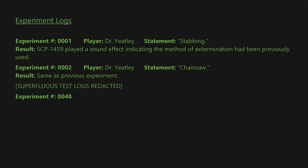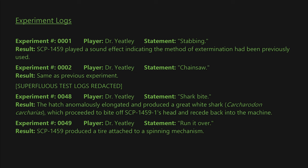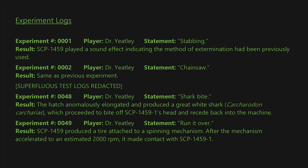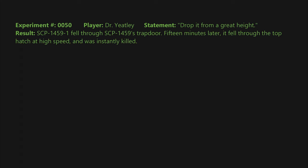Experiment 0048: Player — Dr. Yachtley. Statement: shark bite. Result: the hatch anomalously elongated and produced a great white shark, Carcharodon carcharias, which proceeded to bite off SCP-1459-1's head and recede back into the machine. Experiment 0049: Statement: run it over. Result: SCP-1459 produced a tire attached to a spinning mechanism; after the mechanism accelerated to an estimated 2,000 RPM, it made contact with SCP-1459-1. Experiment 0050: Statement: drop it from a great height. Result: SCP-1459-1 fell through SCP-1459's trap door; 15 minutes later it fell through the top hatch at high speed and was instantly killed.